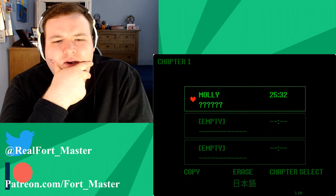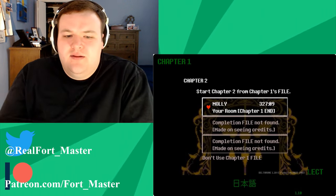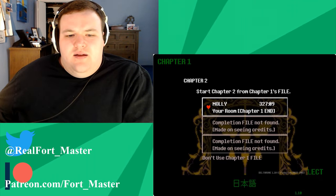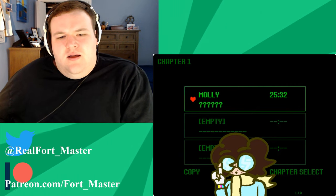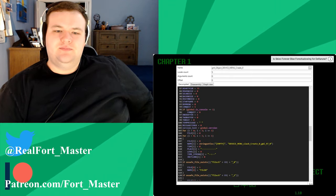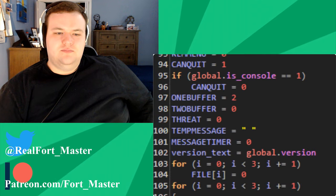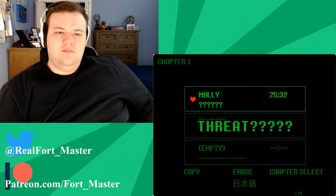This is the only time you can ever see this menu. Chapter 2 doesn't even have this presentation before you complete it. But there's another thing about this version of the save menu that is exclusive to it. Looking in the code for this menu, there is a variable that is simply just called 'Threat'. What the hell is a variable with that name doing in a save select menu?